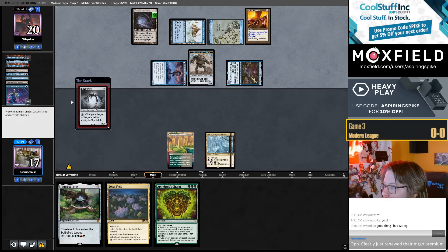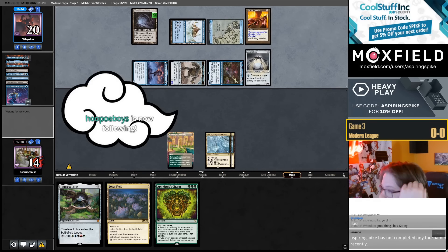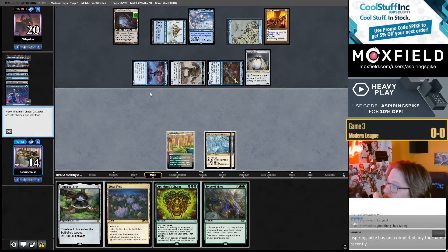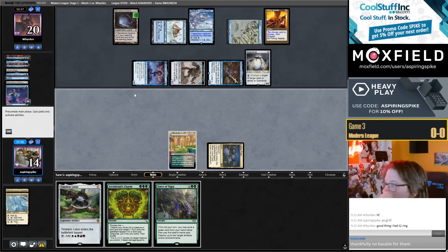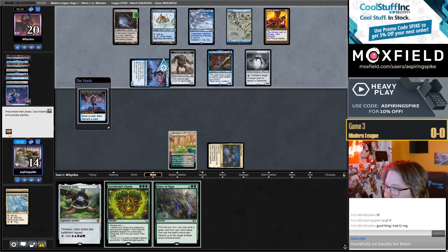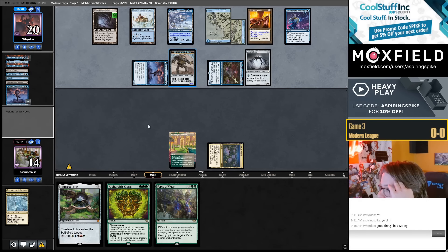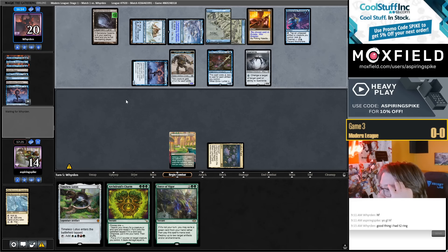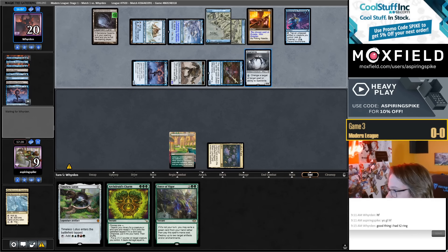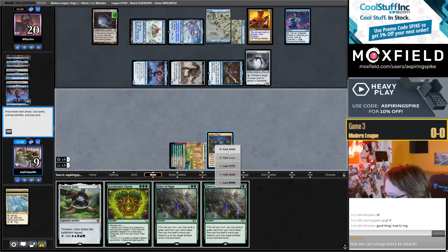They get to untap their Rona, they attack with Rona instead of just trying to mill one. They mill a Spells Kite also. I draw Arch Druid's Charm — the moment isn't castable. Play Lotus Field. Close to castable here. I'm going to play the Gardens — if this had been a green source or like a Forest, they also have Manamo to untap this; they get to rebuild pretty tough.